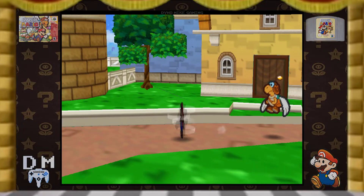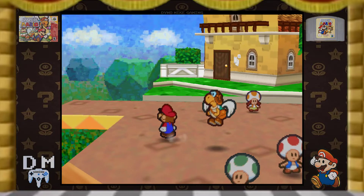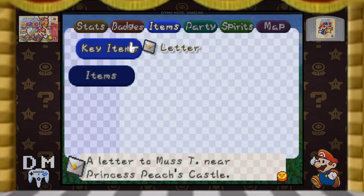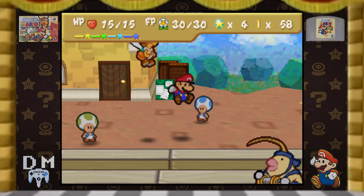That's why I need to do my research, because I could just stack those. There's a star piece near Peach's Castle, so that's one I'll have to deliver later.